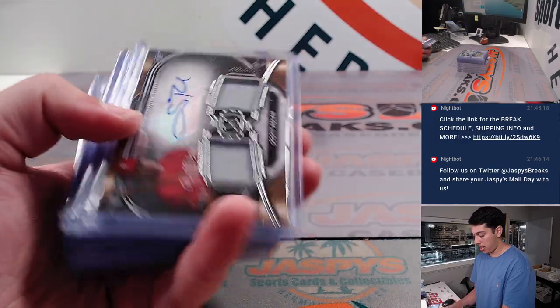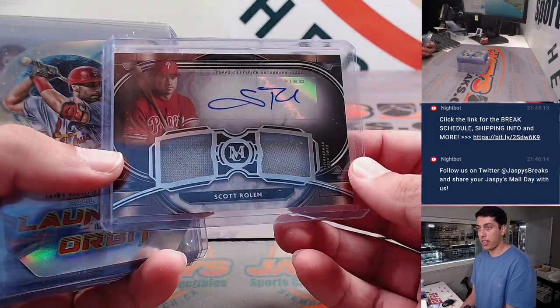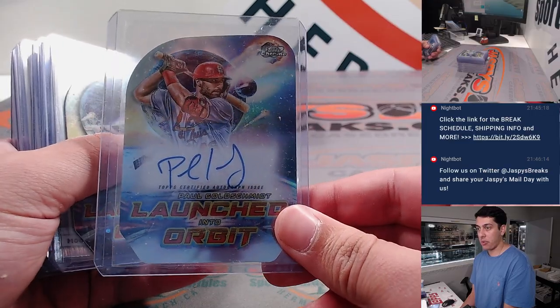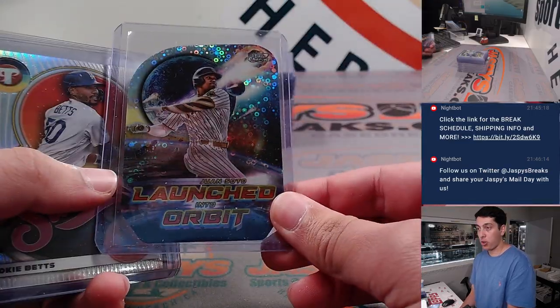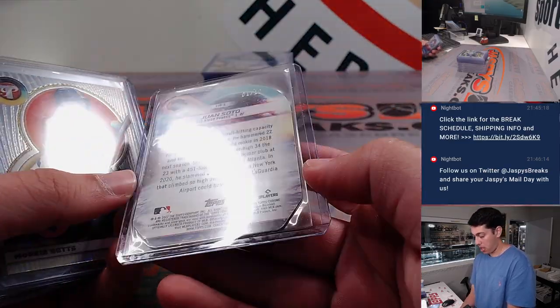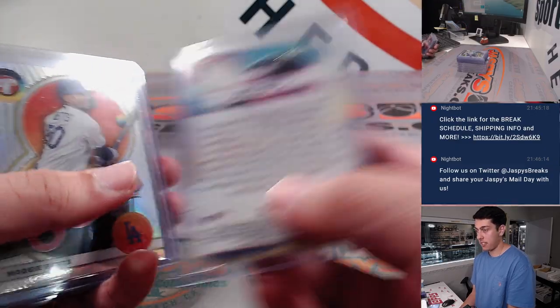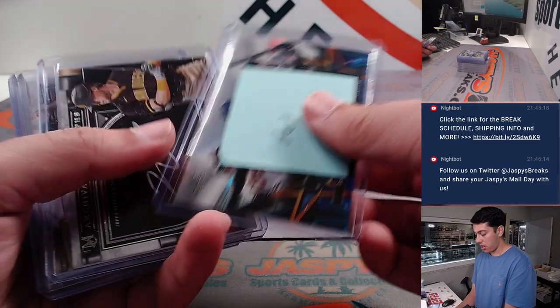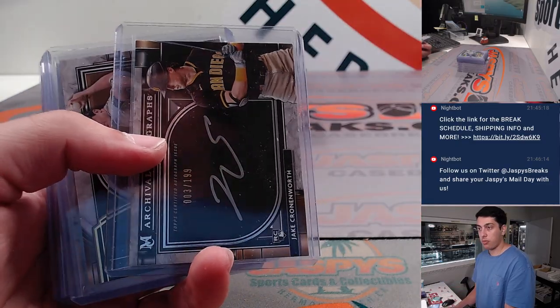Some Garicola to 99. Had a Scott Rowland dual relic autograph. Paul Goldschmidt launched into orbit autograph. Juan Soto launched into orbit — black, one of 10. Very nice. Mookie Betts Swings of Summer — that was just a recap card there.